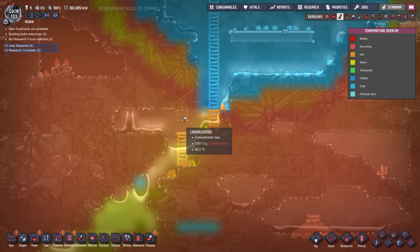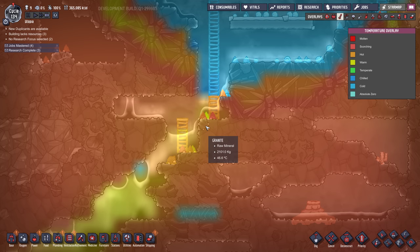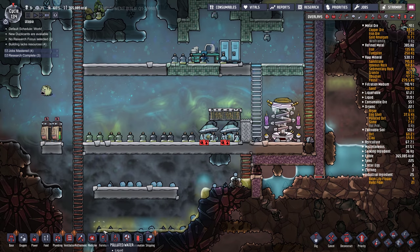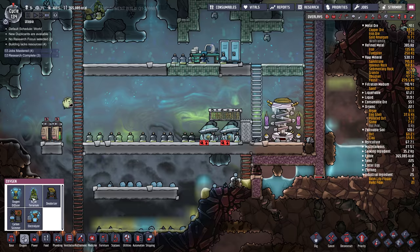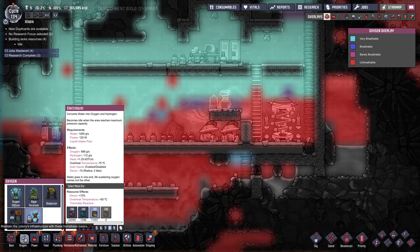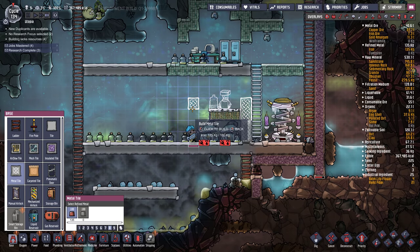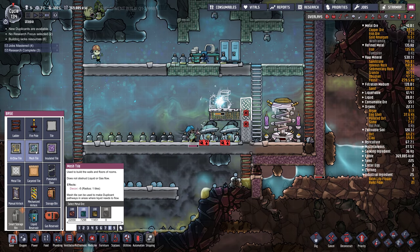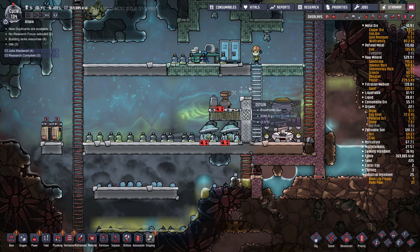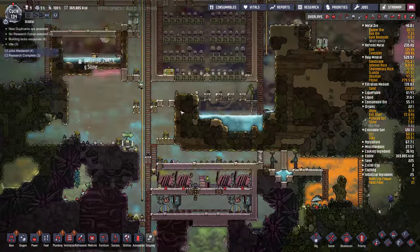What's the temperature like in here now? 60 degrees — 30 down there. At 60 they're going to get burnt; we can't really send them in there without exosuits. Let's finish this thing off — we want the electrolyzer, gold amalgam right here. Do I have any more tungsten? A little bit more. That might be enough if I just use regular old — I don't even have iron. Let's make some iron.